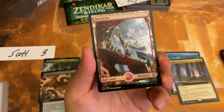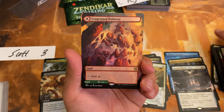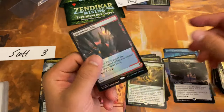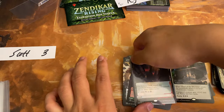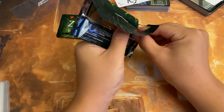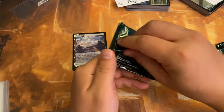One more pack — come on Scott, let's get you that fetchy. Got a Mountain, all the Skyclaves, Arch Priest of Iona foil rare, and another pathway. Plenty of pathways, a few fetch lands. Black Cleave Cliffs — we did get another foil expedition! That is beautiful. So this is a two-foil-expedition box. If you haven't checked out video number six, you should check it out. At least we got a foil expedition — everyone got an expedition, and that actually occurred in this box. Congratulations Scott, Eduardo, and Ryan.